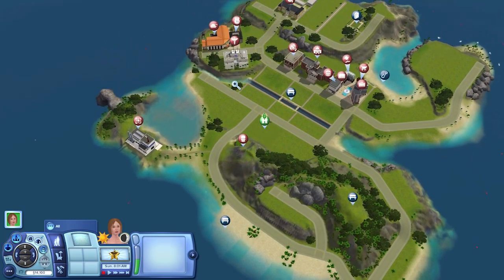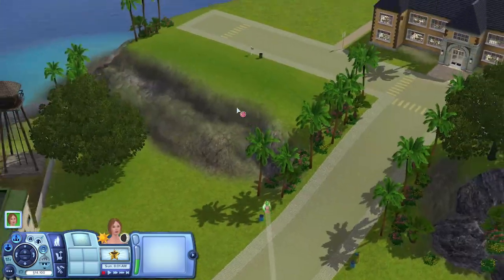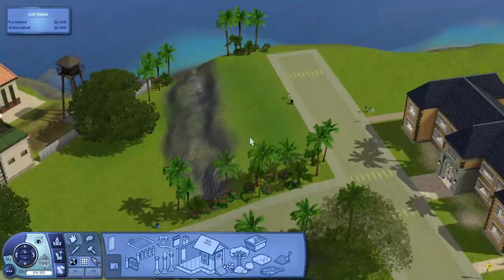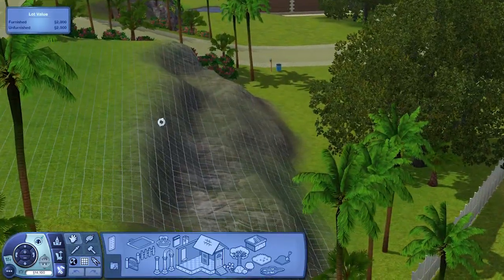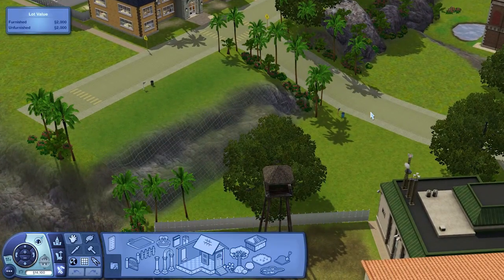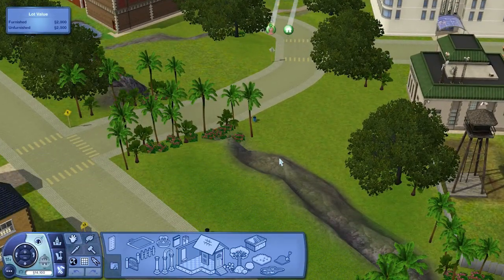I added another lot — there are now 60 lots in the world. The new lot is just here; it's a nice cliff lot. Let's go to edit town and jump onto the lot. This is the new lot, lot number 60. I would have numbered it differently, but otherwise I'd have to renumber every single lot. I thought it was a really nice area to put a lot — a really nice little cliff here. I would have extended it further, but there's already another lot there. No other lot has been changed or moved, so no previously submitted lots should have any problems with this update.